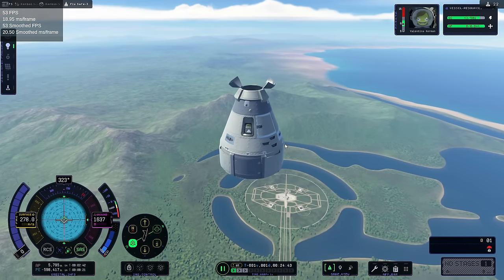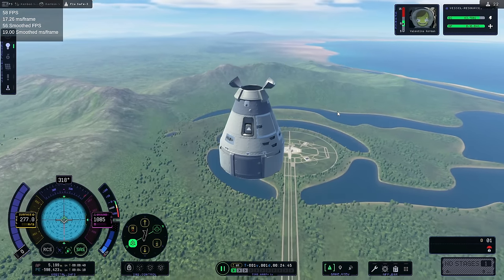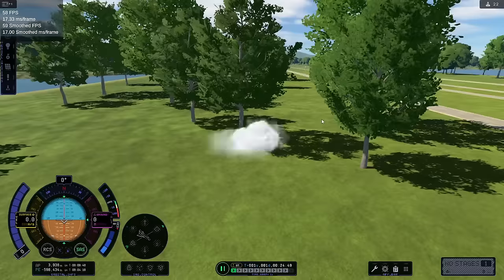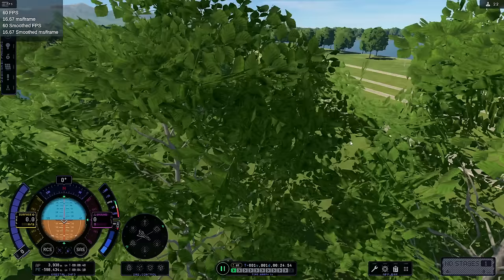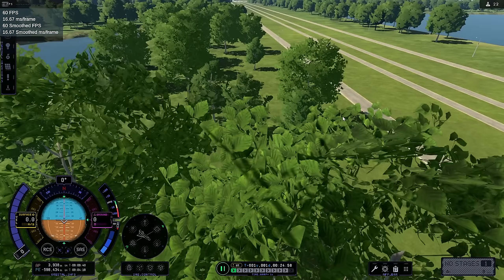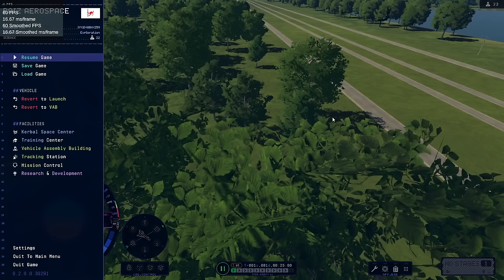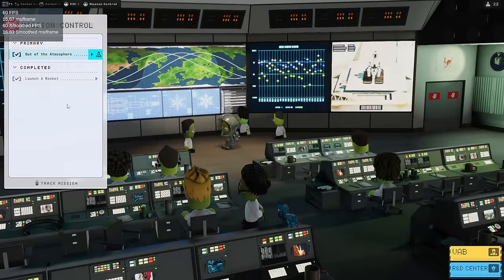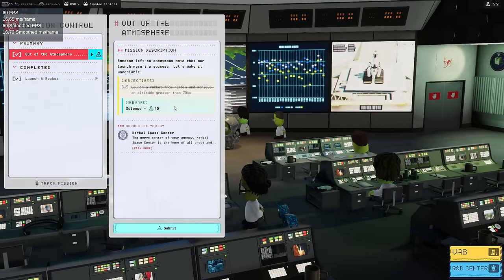It couldn't carry all of this. Come on. We killed Val as well. So you can't put the Science Junior on the bottom like that. We'll just accept that. Let's go back to the Space Center. Mission Control — do you consider that a success? These are things I want to know.